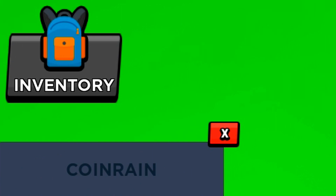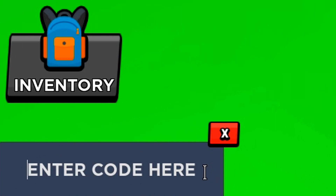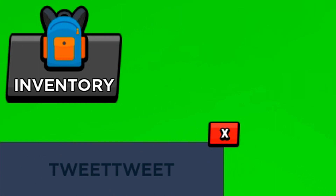Make sure you put these codes in exactly how I put them in. These codes show as invalid because I've already redeemed them — if it's your first time redeeming the code, it will obviously go through. So we've got 'Free Money' — redeem that code.